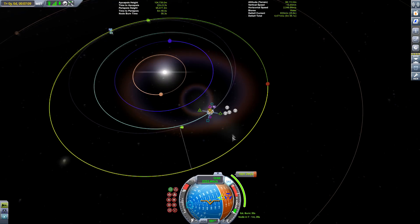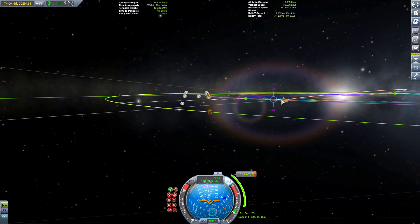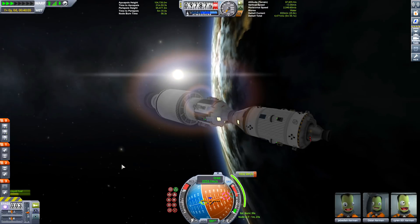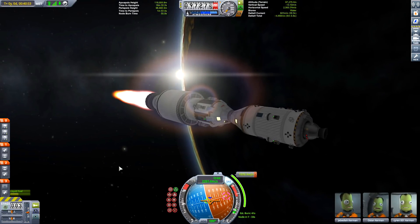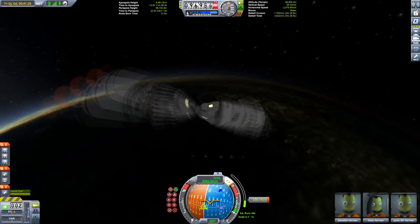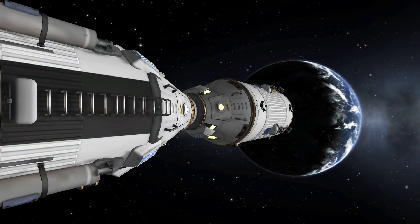With the craft in Apollo-style configuration, we can plot our course towards Duna. I needed to do a course correction on the way. I put the course correction clip before I'd done the boost toward Duna, which is a bit odd — I was trying to show a mid-course correction as well as the boost, and then show the epic part where we separate the rocket, turn it around, and use the transfer stage to get all the way to Duna.